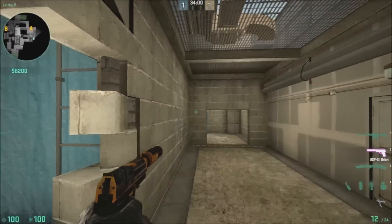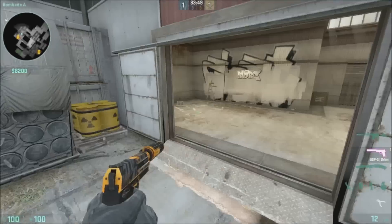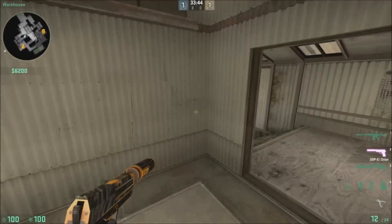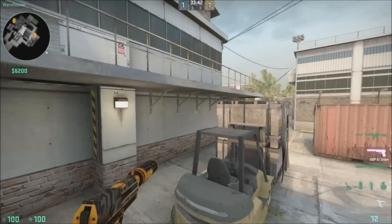Right here we have squeaky or blue door — either one works. And then right here we have A main. Coming in here we have lockers. Over here we have A main entrance. And that's it for A.